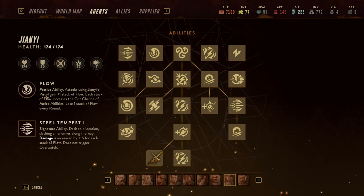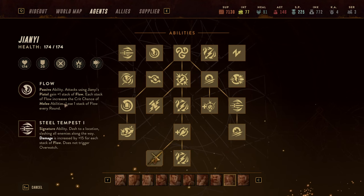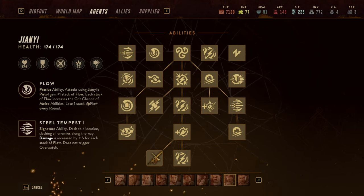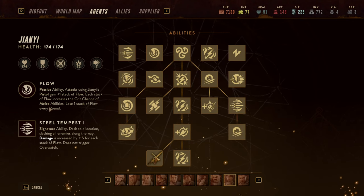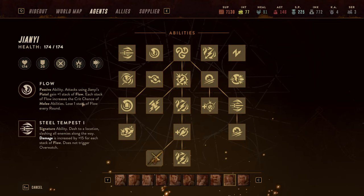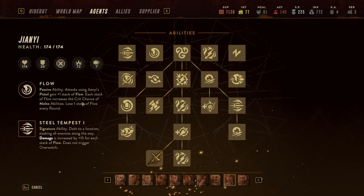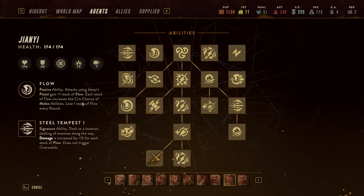His passive ability is called Flow, and really what Flow does is whenever he pistol attacks or self-buffs himself he gets one or more charges of Flow. Each stack of Flow increases his crit chance in the melee department, and he always loses one stack of Flow every round, but he wants to keep a high level of Flow. Keep that in mind because that's going to be important for how to play him.